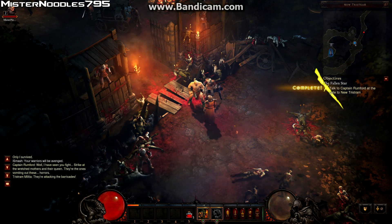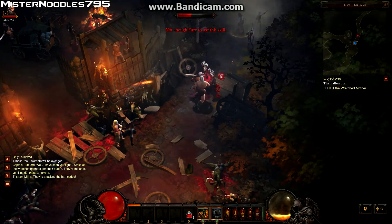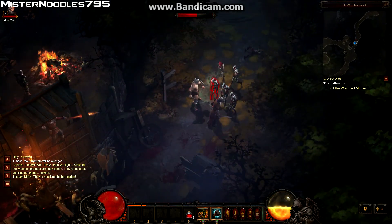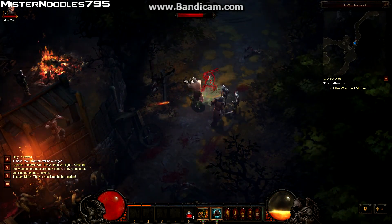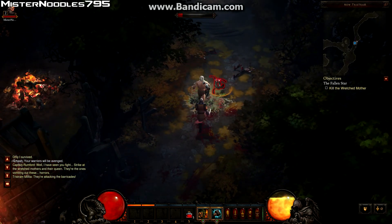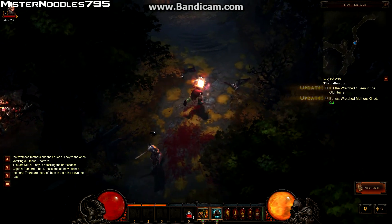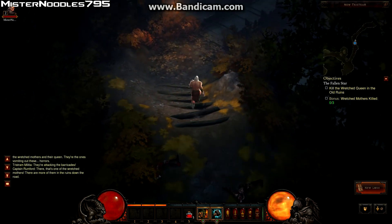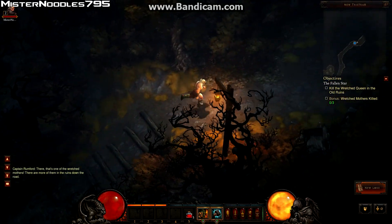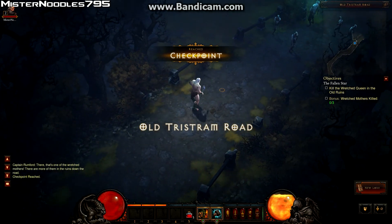We're doing the Captain Dalton section — they're attacking the barricade, telling me where to go after they kill some zombies that break through. I don't have enough Fury to use Hammer of the Ancients yet; I'll probably use it on this Wretched Mother up here. As you can see I'm using Bash, which is a Fury Generator that does 145 weapon damage and has a chance to knock enemies back, as you saw when I hit the Wretched Mother.